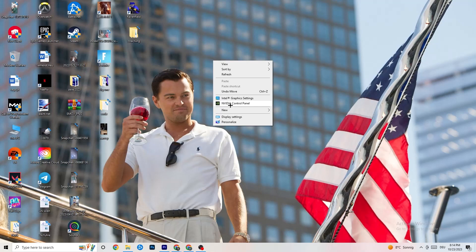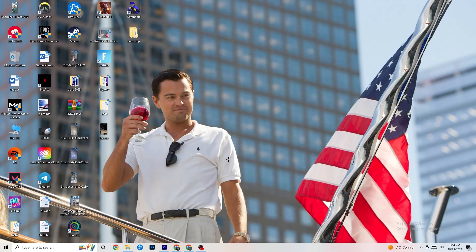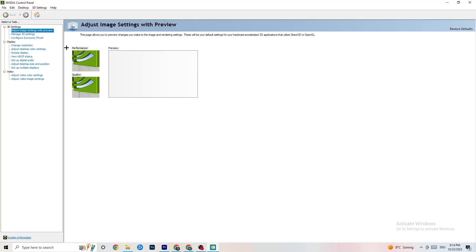Right-click your desktop and if you have NVIDIA, click on 'NVIDIA Control Panel'. Once it opens, navigate to 'Adjust image settings with preview'. You'll see a bar ranging from Quality to Performance. If your PC is running well, Quality is fine, but if you're experiencing crashes or performance issues, drag the bar toward Performance — this helps a lot with crashing issues.